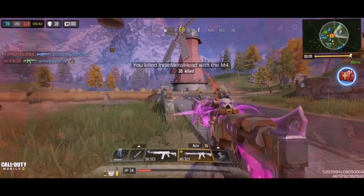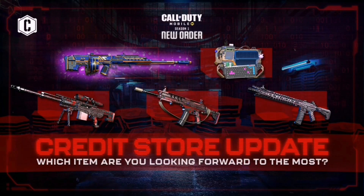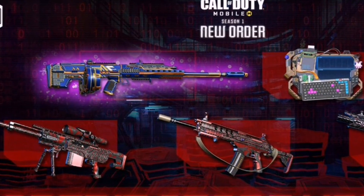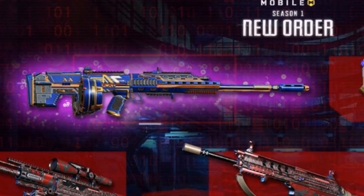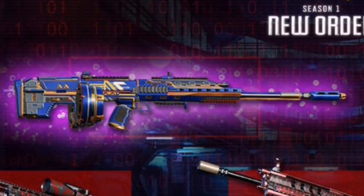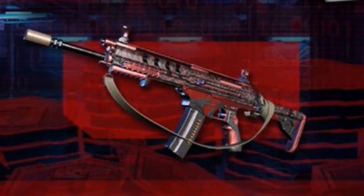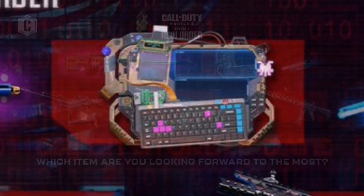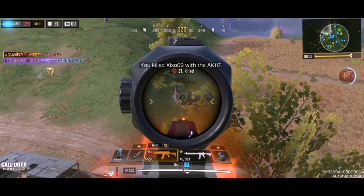Moving on to the new credits store update, also coming at the same time as the SKS. Here we can see the five new items: we have an epic, the UL736 Solar Wind, looking really sexy with that royal blue and gold trimming — overall it looks pretty good. This credit store update is a lot better compared to the last one. We're also going to have the M4, the Arctic 50, the HPRA3, plus the Hacker class for Battle Royale returning if you missed your first chance.